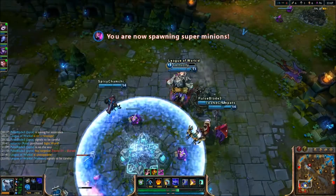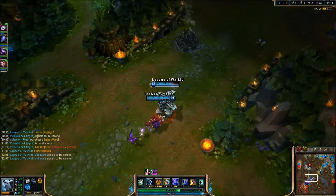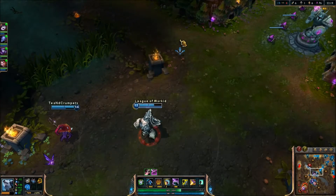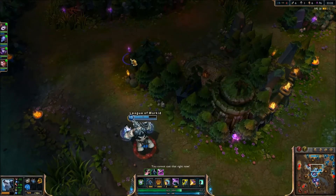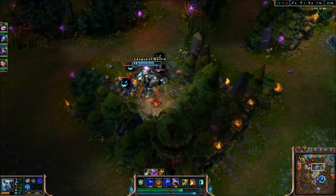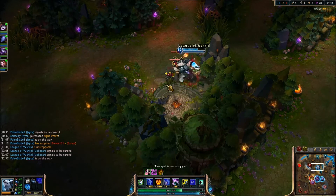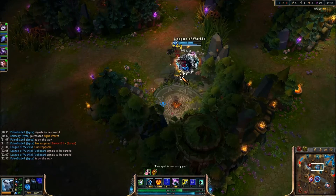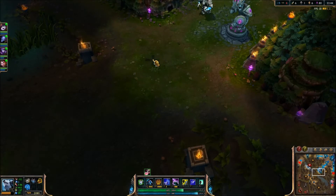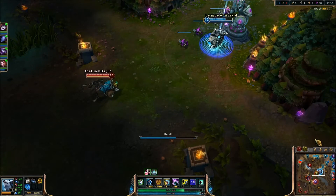So they're just letting us take the free inhibitor without contesting it at all. So I do tell them to back out, because that's the problem with a lot of teams — a lot of people will get something and then they'll be really greedy and they just want to stay and fight with like no mana and no health. So I told them to get out.